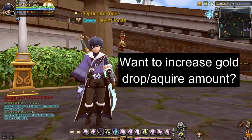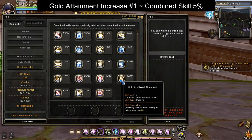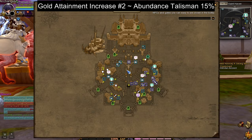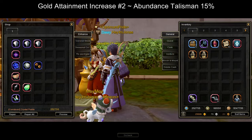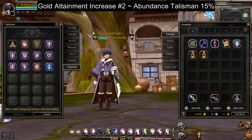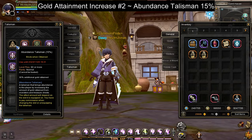If you want to increase the gold attainment amount, there are two things that might help you. The first one is to get the combined skill that increases the gold attainment amount by 5% — check the linked video to learn how to get this combined skill. Links are provided in the video description below. The second one is the Abundance Talisman from the Crystal Point Shop NPC located in this part of Saint Haven. This talisman will increase your gold attainment amount by 15% as the base stat, but you can put this talisman in the 200% talisman slot to increase the gold attainment amount to 30%.